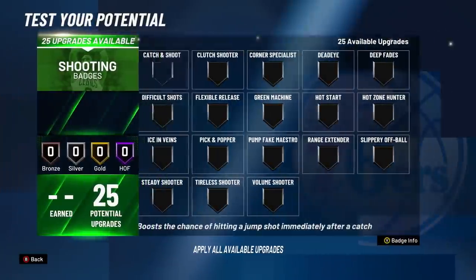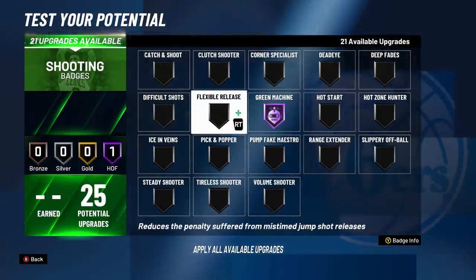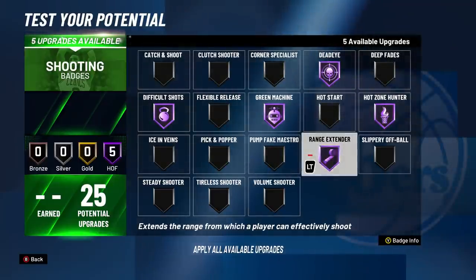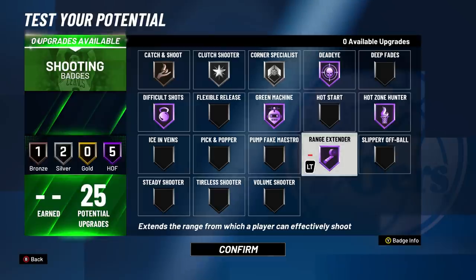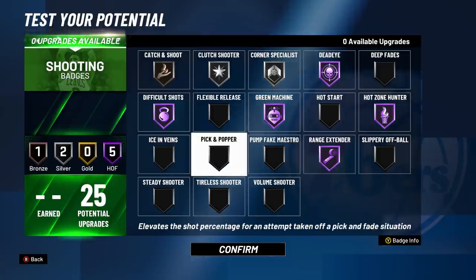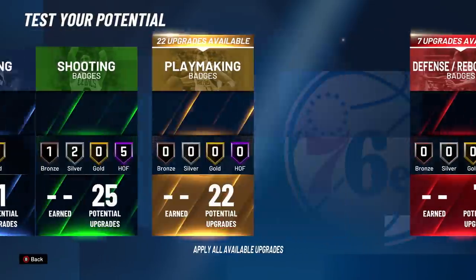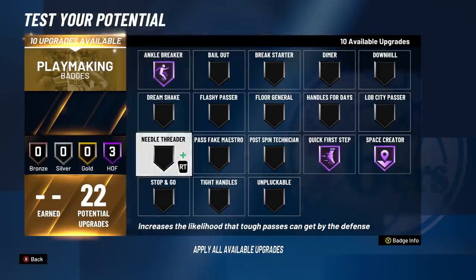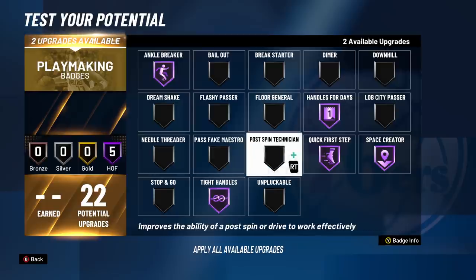For shooting badges: notice there is no Quick Draw this year, so I can use that upgrade elsewhere. I'm going with Hall of Fame Green Machine, Hall of Fame Difficult Shots, Hall of Fame Range Extender, Hall of Fame Hazel Hunter, and Hall of Fame Deadeye. Then Bronze Catch and Shoot, Silver Clutch Shooter, and Silver Corner Specialist. I didn't go Hall of Fame on Catch and Shoot because I won't be catching and shooting a lot — Bronze usually does the job. For playmaking badges, my best setup would be Hall of Fame Space Creator, Hall of Fame Quick First Step, Hall of Fame Handles for Days, Hall of Fame Forgo, Silver Dimer, and Hall of Fame Tight Handles. It really depends on what you're doing — I'd probably use the second badge setup with no Dimer or Floor General for MyCareer.